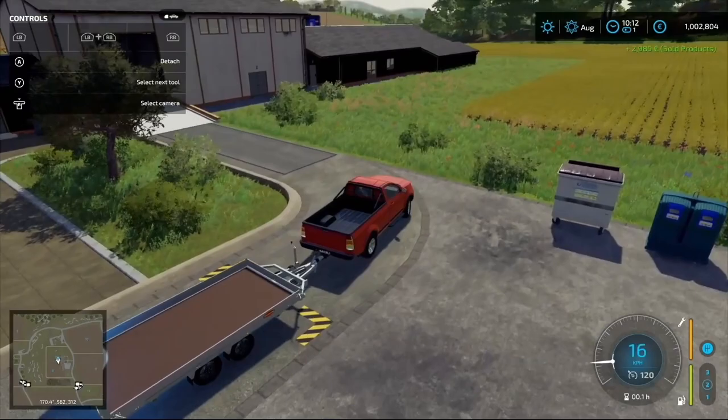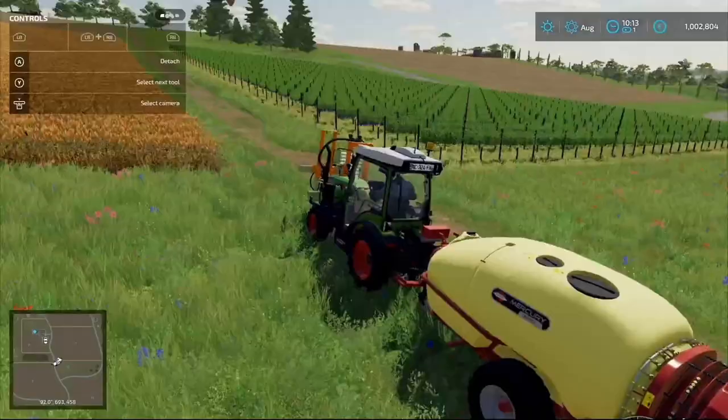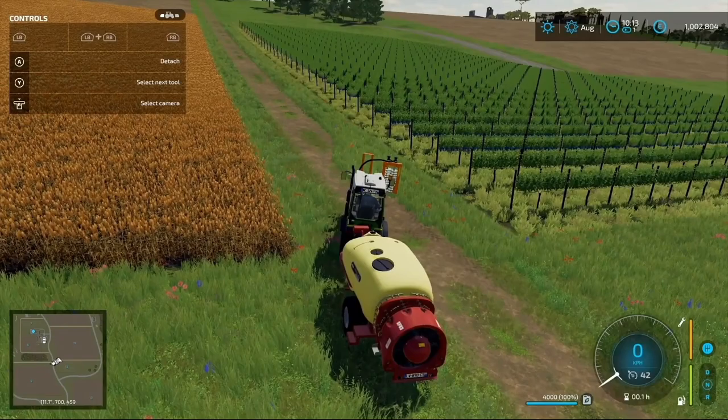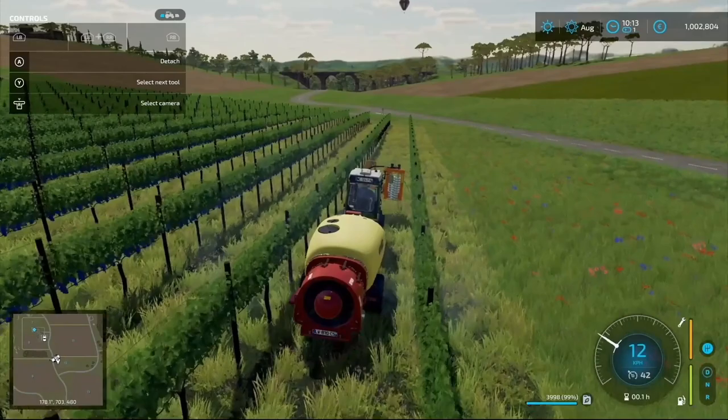Then we get down to the pruner. I like this - look at the hoses on the side. It's a sprayer on this part, not the pruner - the pruner is on the front of it though. I'm sure this sprayer has been modded in before, but having Giants do it and put it in the base game is cool. Because if it's in the base game it's easier for the modders to build upon - we can all access it and tweak it.